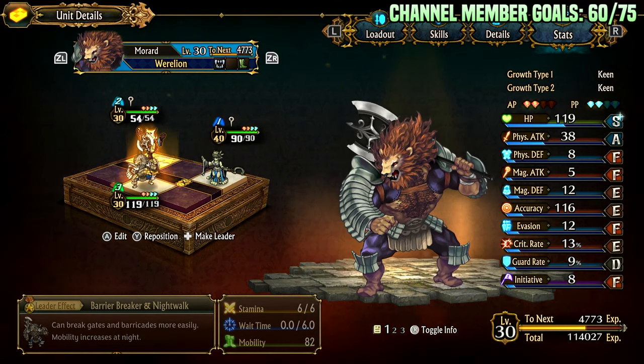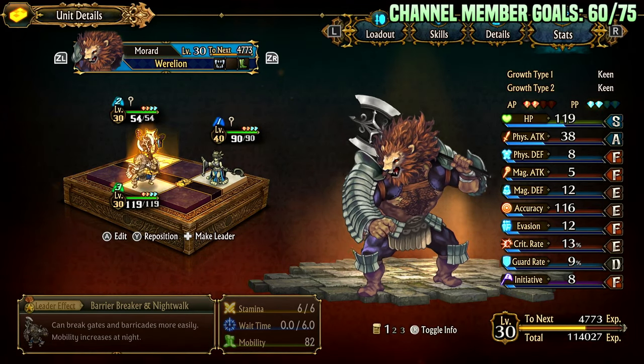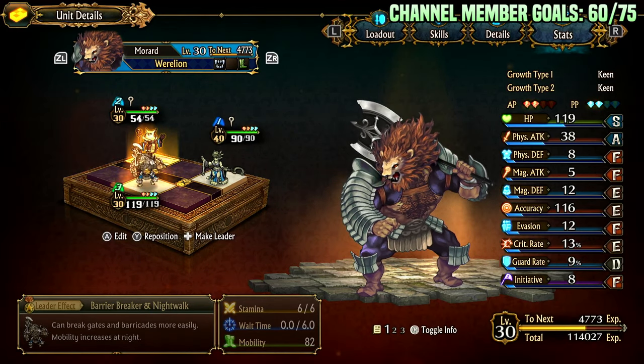So what does this thing do? It has high HP, respectable physical attack — like above average physical attack — low accuracy, low evasion, a little bit of crits, a little bit of guard, and really bad initiative.